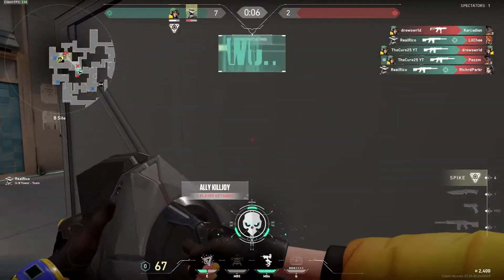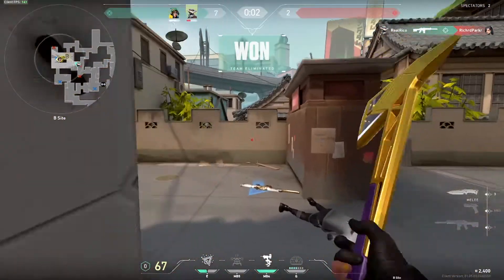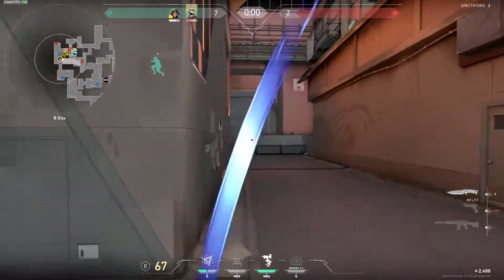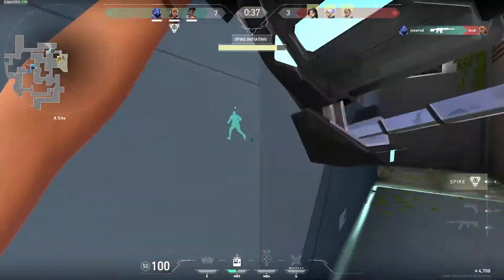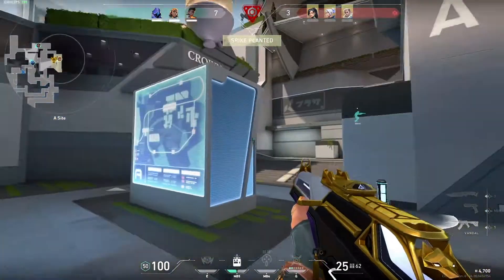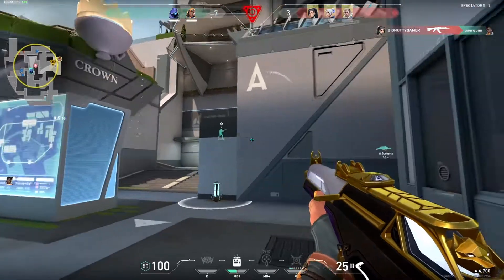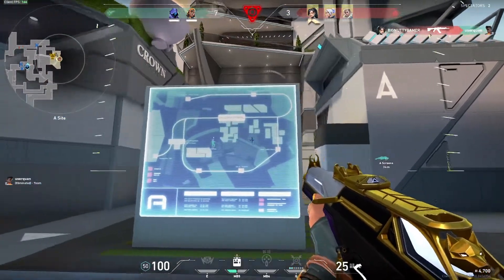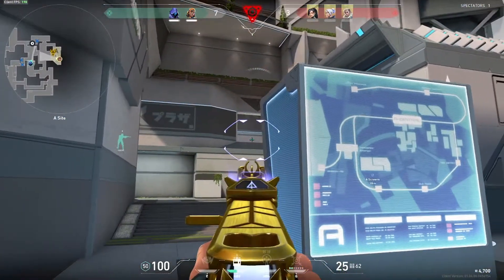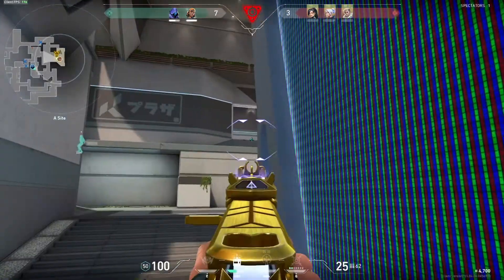But you do get that one-shot headshot kill from any distance with the Vandal. So if you think you have really good first-shot accuracy, the Vandal might be what you want to go for. Just know that the Phantom might be better at taking on multiple enemies at once. If you're holding the Vandal and want to take out three or four enemies, you have to one-tap and be extremely precise, while with the Phantom you could spray and get two or three kills — maybe four if you're lucky.